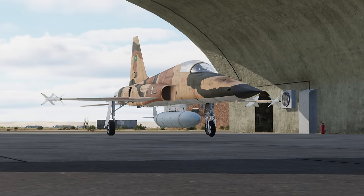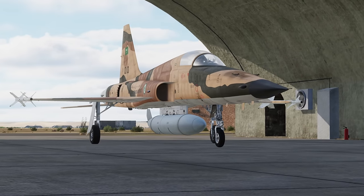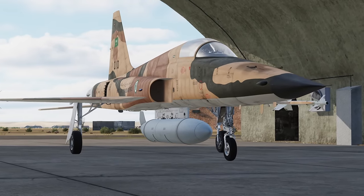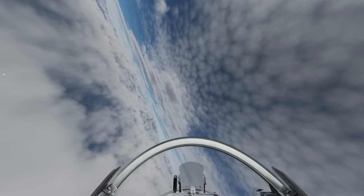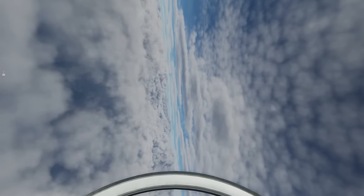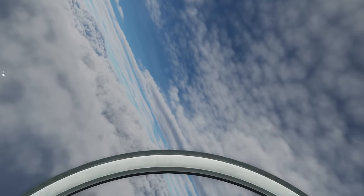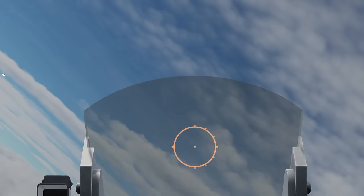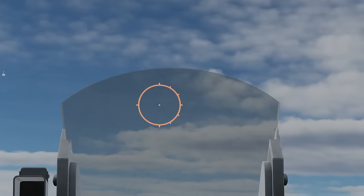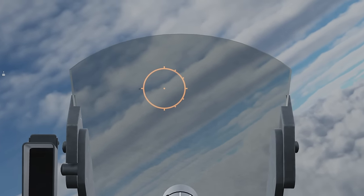The first module is the F-5E Tiger II by Eagle Dynamics, which is by flight time the most popular module on our Cold War server. Historically, Cold War servers have always anchored themselves around the F-5 and the MiG-21. I would consider this a core module for our server. If you want to fly air-to-air and fly blue, this is your go-to module. The F-5 is one of the easiest models to jump into for a Cold War setting, but it also has a really high skill ceiling.